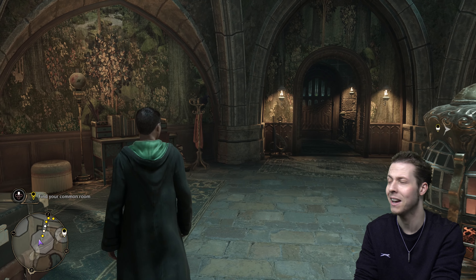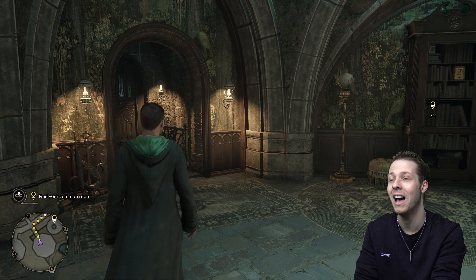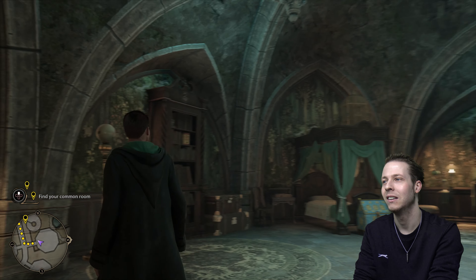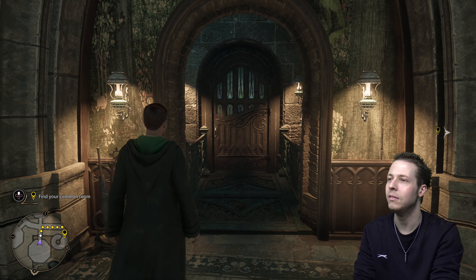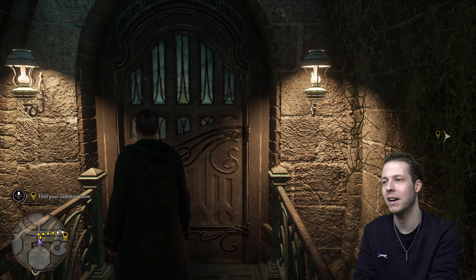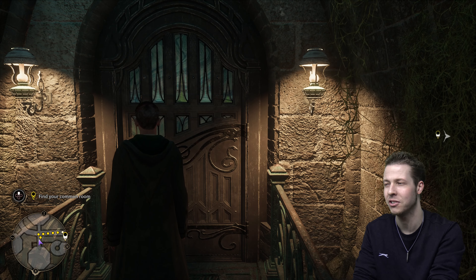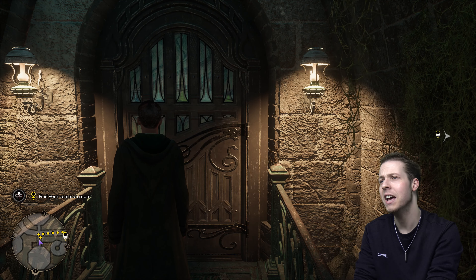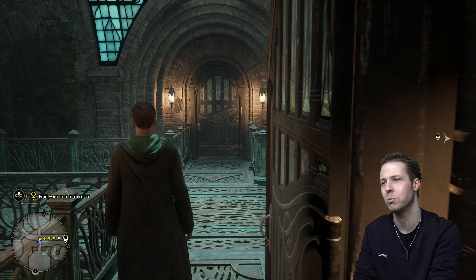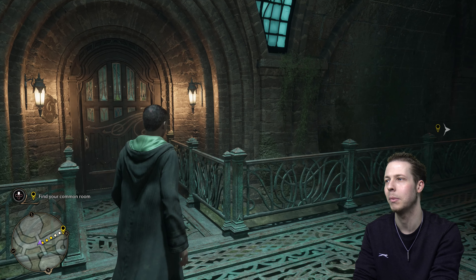Not Draco Malfoy — he's a little shitbag. But the house in general, the colours and all that, I've always thought it was cool. I don't know if what house you pick affects anything — I think it just affects the kinds of characters that are going to be in your house with you. You can interact with characters from all different houses, so it doesn't really matter. It just affects your starting area.